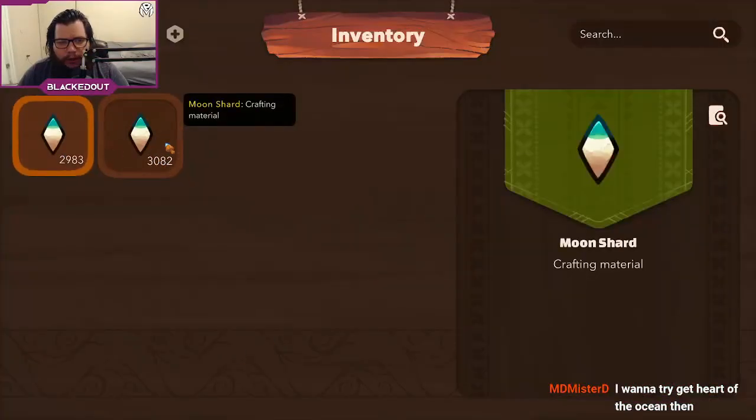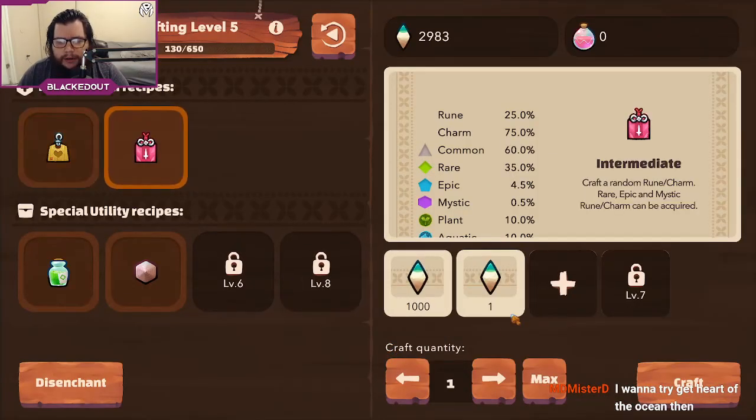First thing you want to do is click inventory. You want to click on your moon charts twice, then come over to crafting. In crafting, click this spot here, select moon chart to place it, then click craft once.